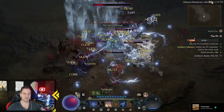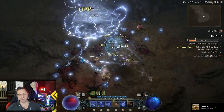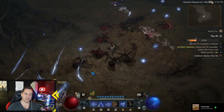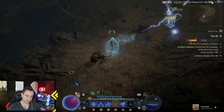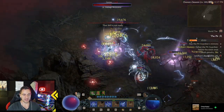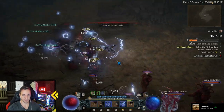So what does this build do? It's the blue ball sorcerer build — that is only for men. Women can't play this build, obviously, because they can't have blue balls. You see all the blue balls around. So basically, through all our lightning skills, we create a lot of crackling energy — that's what it's initially called, the blue balls.